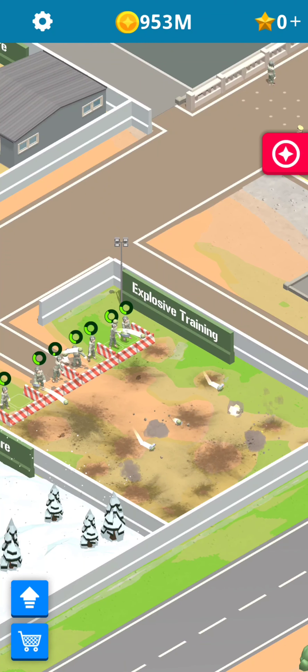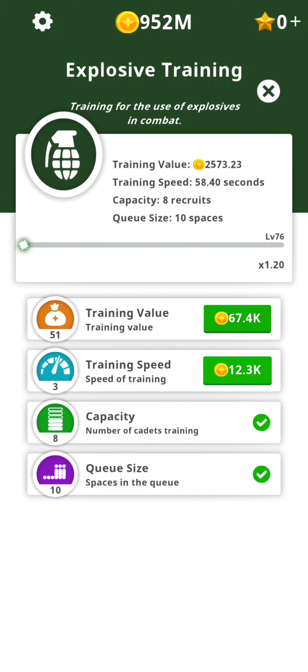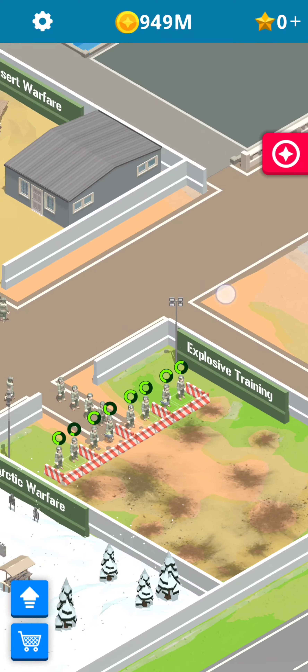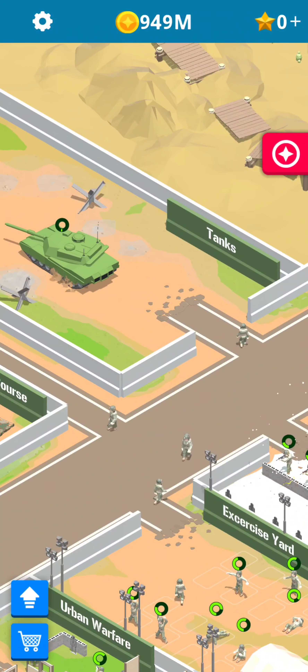So they're just throwing grenades and waiting for them to explode. Let's upgrade the training value and the training speed. I have plenty of coins, so it's not a real problem. Let's open another one.